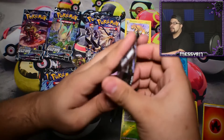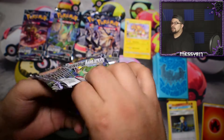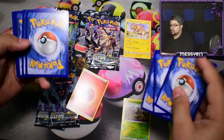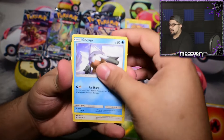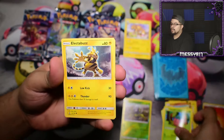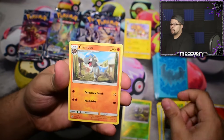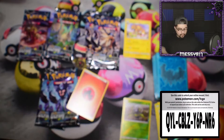Now I'll just go with this Leafeon — we'll get one from each pack art and then go back where we started. We have a Snover, Glameow, a Cherubi, an Electabuzz, Turtwig, a Skorupi, an Alolan Dugtrio, Cranidos, Skuntank, Reverse, and another holo Drampa.